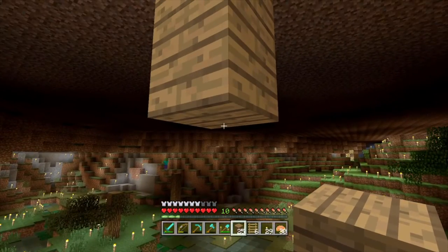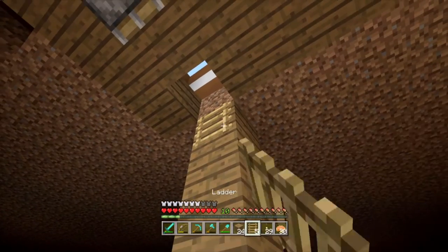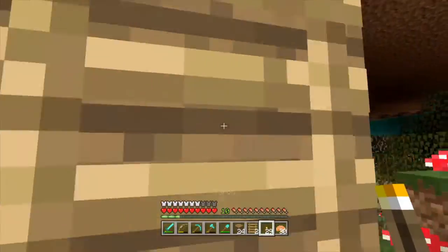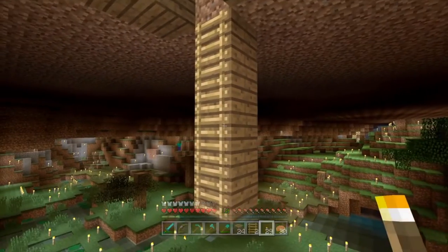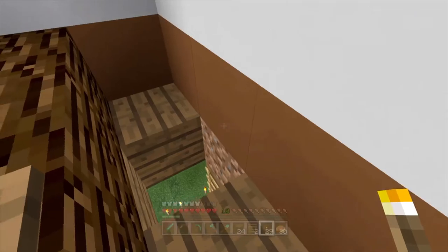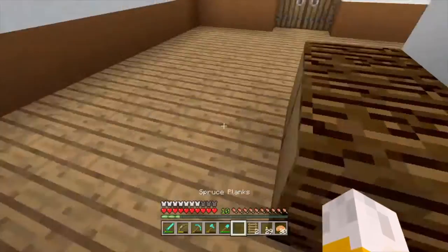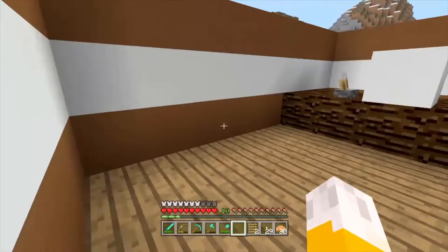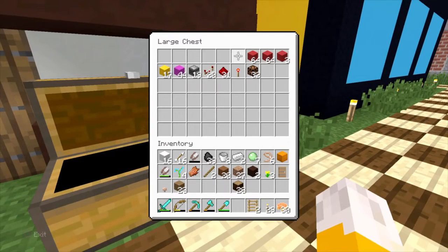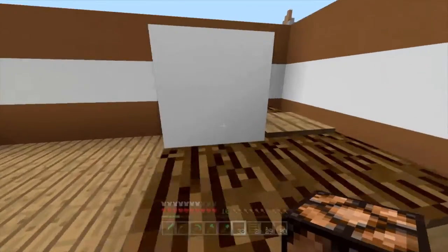So we need to go and place, place, place, place — like so. Then we need to go up. There we go. I'll replace this as well while we're here, just to make it slightly easier. And then what we're going to have to do is slightly complicated — this is going into the redstone area of it. But the redstone is so unbelievably simple, and it creates such a nice effect.